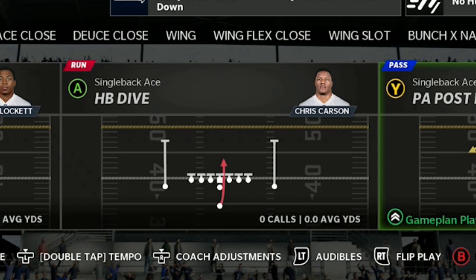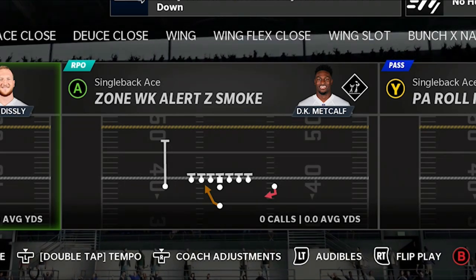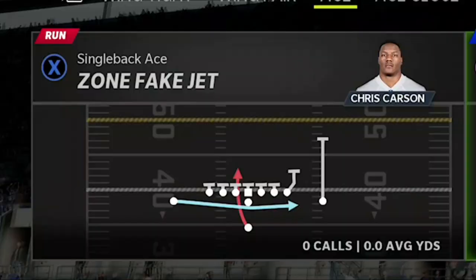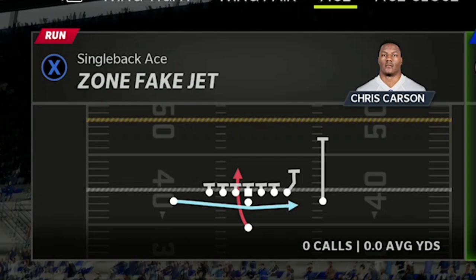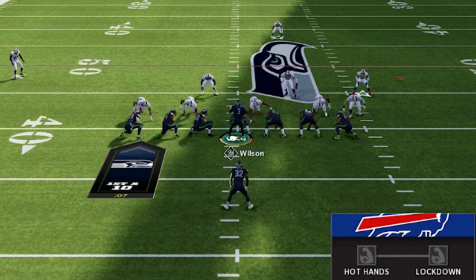For the fifth play you want at least one run up the middle. I like the Halfback Dive, but you can also use Zone Weak or Alert Z Smoke. If you're using the Rams, they also have a great play off the Jet Sweep motion called the Zone Fake Jet. I use the dive quite a bit, so the fifth play I pick every single time when I come out is the Halfback Dive.